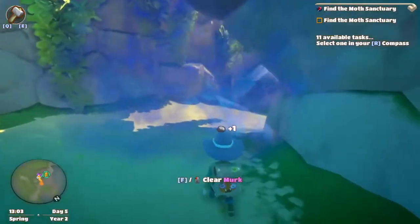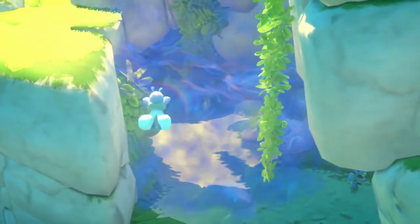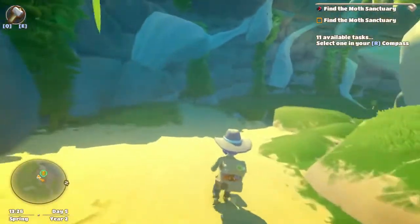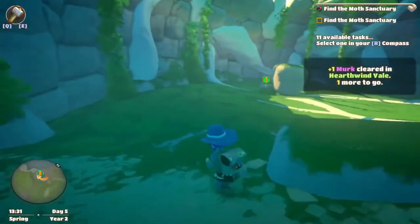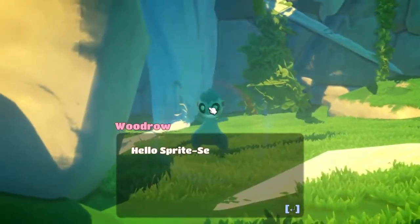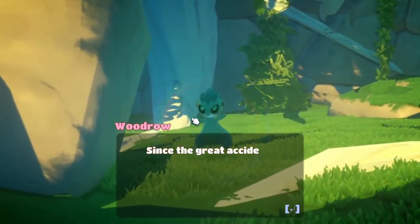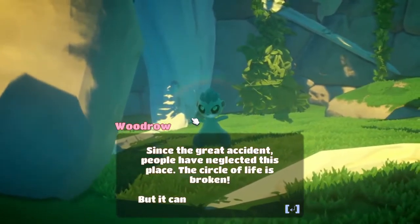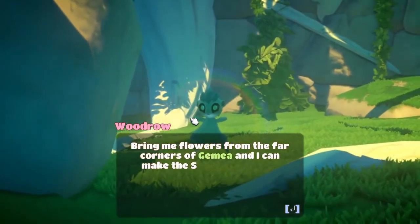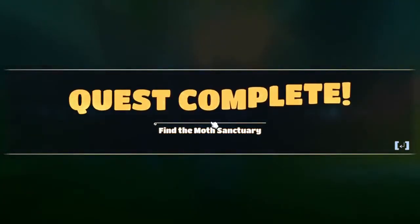I think this merc patch is going to be blocking our way to the moth sanctuary. And we seem to have — yes — we have a Woodrow, a sprite. 'Hello, sprites here. You require silk. The great silk spinning moths have all gone. Since the great accident, people have neglected this place. The circle of life is broken, but it can still be restored. Bring me flowers from the far corners of Jamea and I can make the sanctuary bloom again. You will have the silk you need.' Quest complete — find the moth sanctuary.